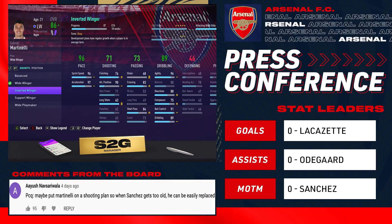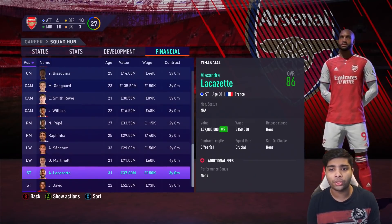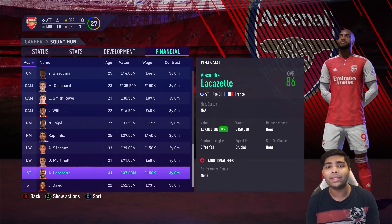A viewer suggests putting Martinelli on a shooting development plan so when Sanchez gets too old, he can be replaced. The first thing I'm doing this season is putting both Martinelli and Saka on the inverted winger development plan, because that boosts shooting stats massively. We saw last season how dodgy the finishing was for those two. I also want to give appreciation for Lacazette — he's going to be sold this window. He even outperformed Aubameyang in the first season and led the line brilliantly as we won the Premier League. Player of the season. Alexander Lacazette has been put on the transfer list, valued at about 37 million.